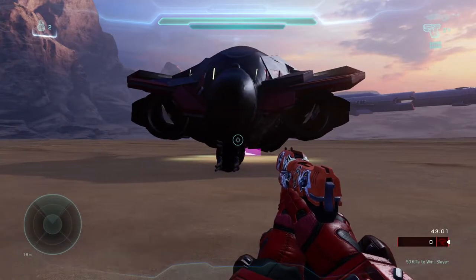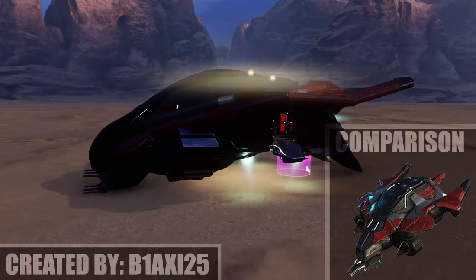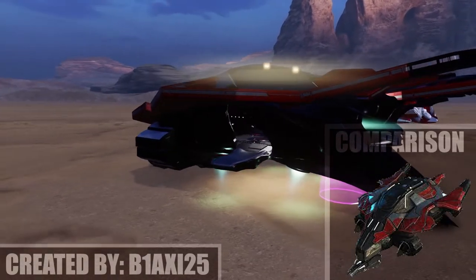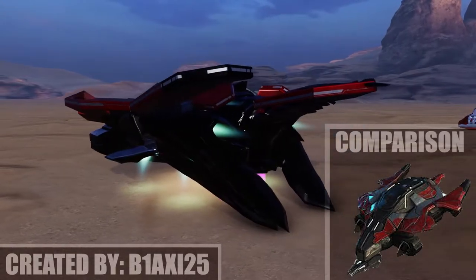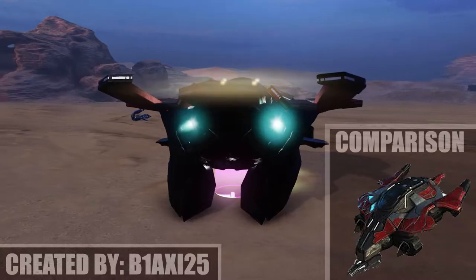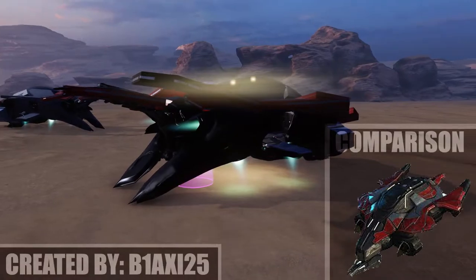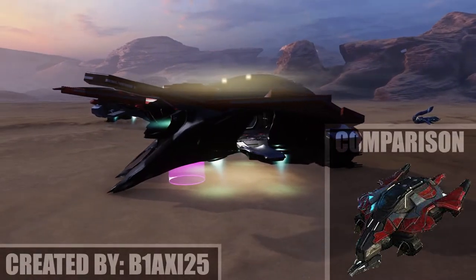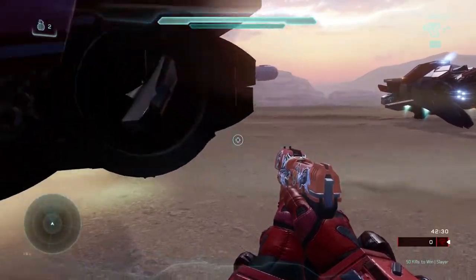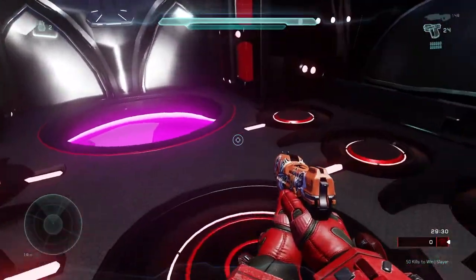The first one we're going to be taking a look at is the Halo Wars 2 Phantom, and this one actually looks really cool — it looks exactly like it. The thing I like about this a lot is that there's actually a little lift where you can go up and ride into the ship. It has a teleporter that kind of simulates the feel of going up the lift and making it into the phantom.